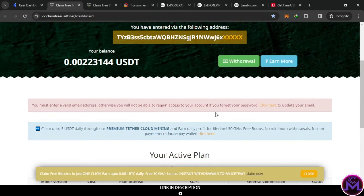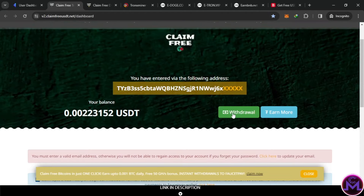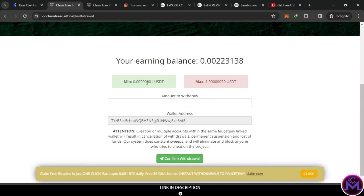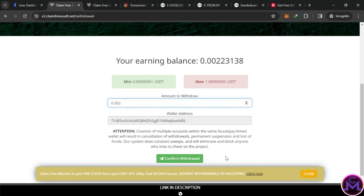So let's try to withdraw from this website, just to not make the video too long. You click on withdraw — for example, this one. Almost all of them have a minimum amount, like 1 Satoshi or 10 Satoshi. Because it's FaucetPay, you can withdraw any amount, so it's easy to withdraw every day. Here you put the amount and confirm.